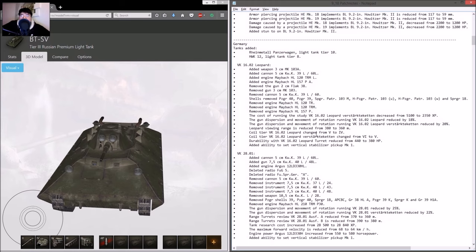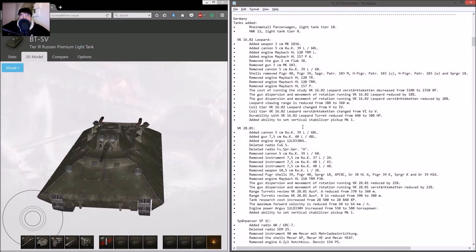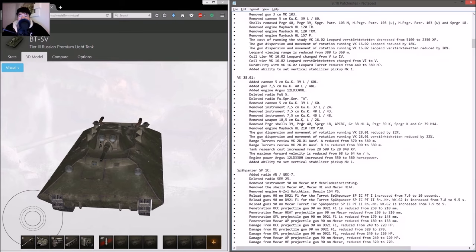You could put a vertical stabilizer on the tier 5 light, but it costs 250,000 credits — not really worth it at that tier. Better to put coated optics. Some guns were replaced, and gun dispersion is slightly better. Research cost increased a little bit. Top speed reduced by 4 kilometers per hour, but engine power increased. The Spähpanzer SP IC had its reload increased and I believe the autoloading gun was removed.